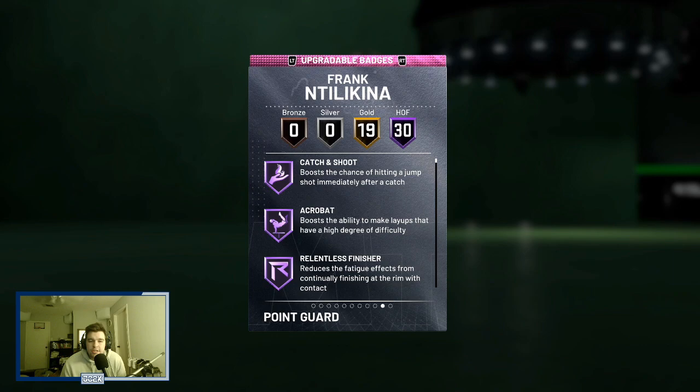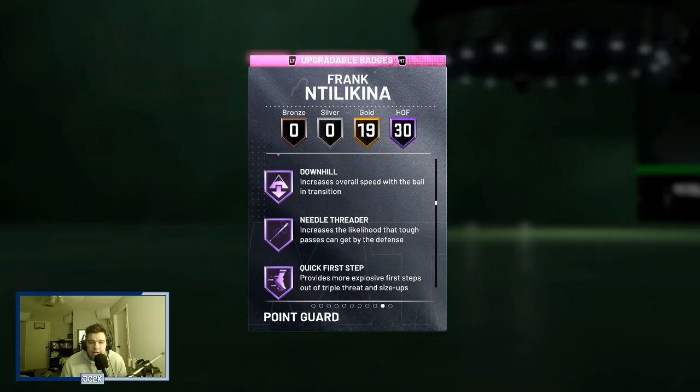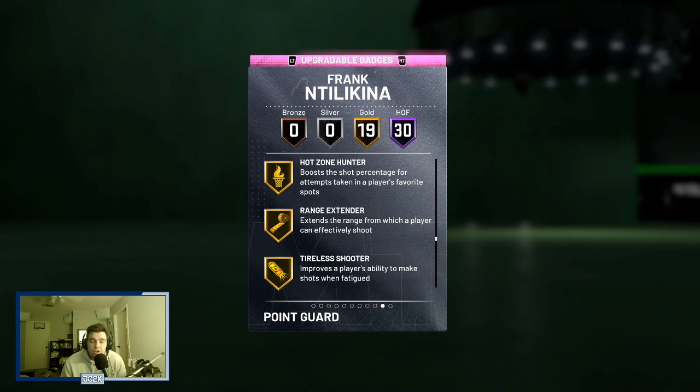He comes with 30 Hall of Fame badges, which is really really good — Hall of Fame catch and shoot, ankle breaker, dimer, pickpocket, pick dodger, clamps, heart crusher, interceptor, intimidator. A lot of really good defensive badges. He also comes with downhill, quick first step, tight handles, unpluckable, floor general, and then a bunch of gold badges like showtime, slithery finisher, bailout, handles for days, stop and go, flexible, screen machine, hot zone hunter, range extender, brick wall.